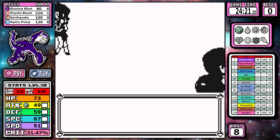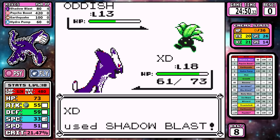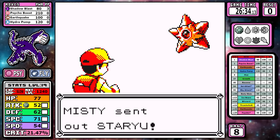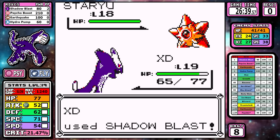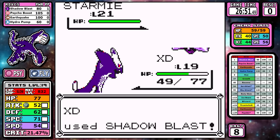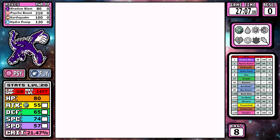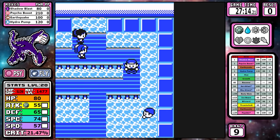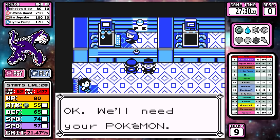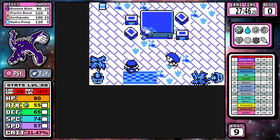When we make it to the end of the route, we've exhausted almost all of our PP — a couple of Shadow Blasts left. This part of the run was a huge success because we can parlay directly into Misty without healing. We have exactly three Shadow Blasts, which is the right number — two isn't enough because Starmie has a chance to survive. Oftentimes I touch on how being riskier can lead to better times, but something I never talk about is safe strats and having backups. Things like keeping that extra Shadow Blast — it's just one example of the balance between risky and safe.